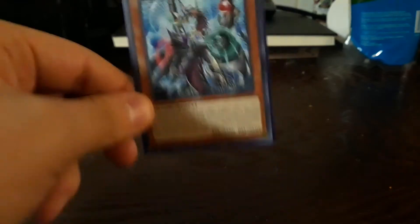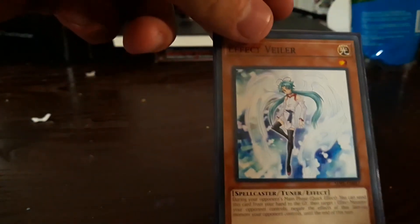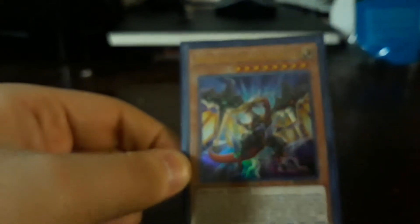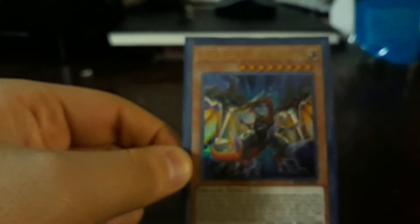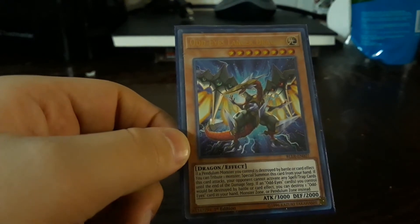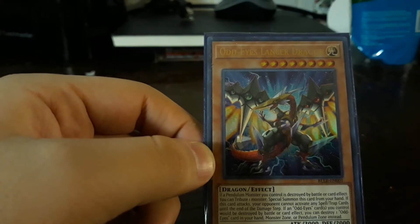Effect Veiler — you all know what he does, no explanation needed. I have this two for a synchro, more for my level eight synchro monsters to play. It's Lancer — battle or card destruction protection by destroying an Odd Eyes from your hand, field, or even pendulum zone, which combos with Arc.